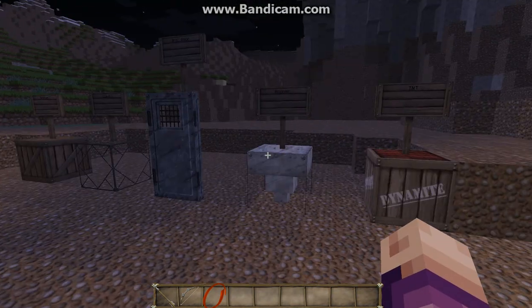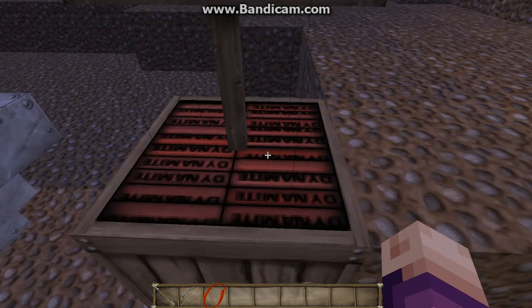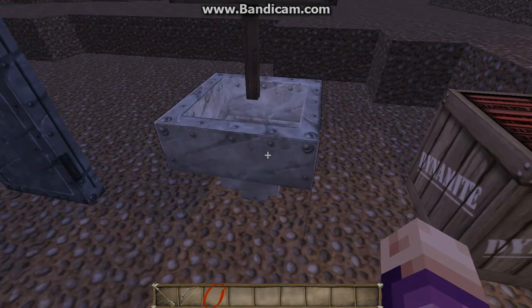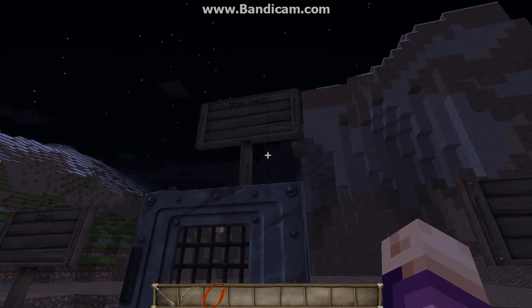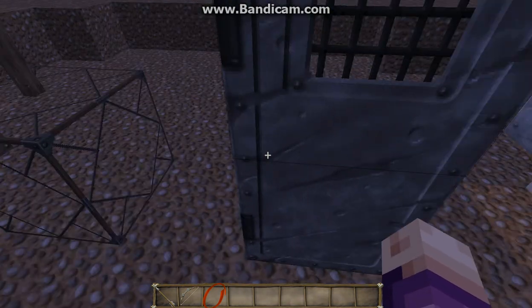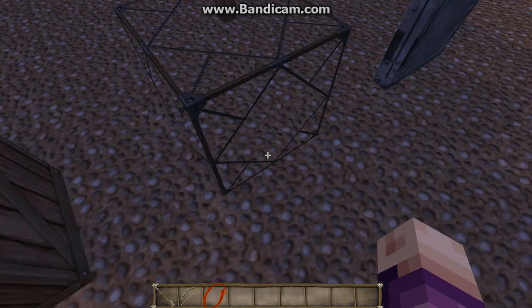Now here we have some blocks that I thought were pretty cool looking. So here we have TNT and I like how they have the little dynamite sticks up there. They got the hopper — I like how they made it all white, just made it more interesting. They have the iron door; I like how there's like scratches against it. The glass — I just like that diamond shape of it.